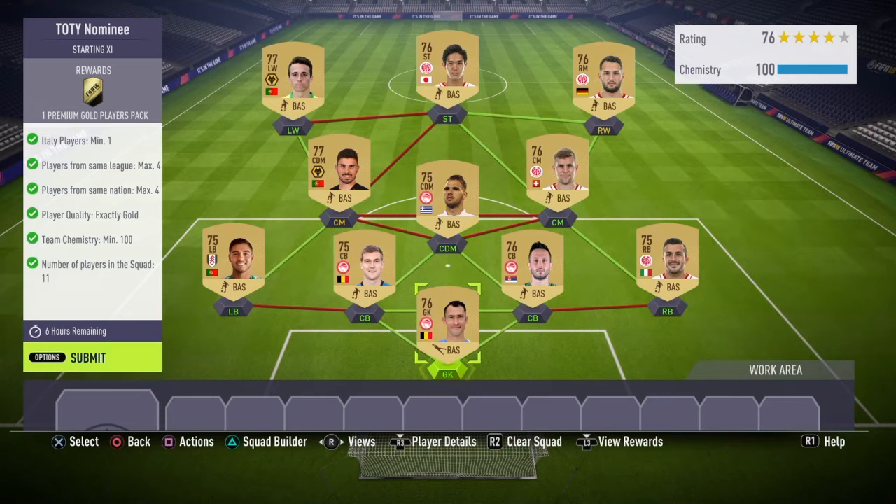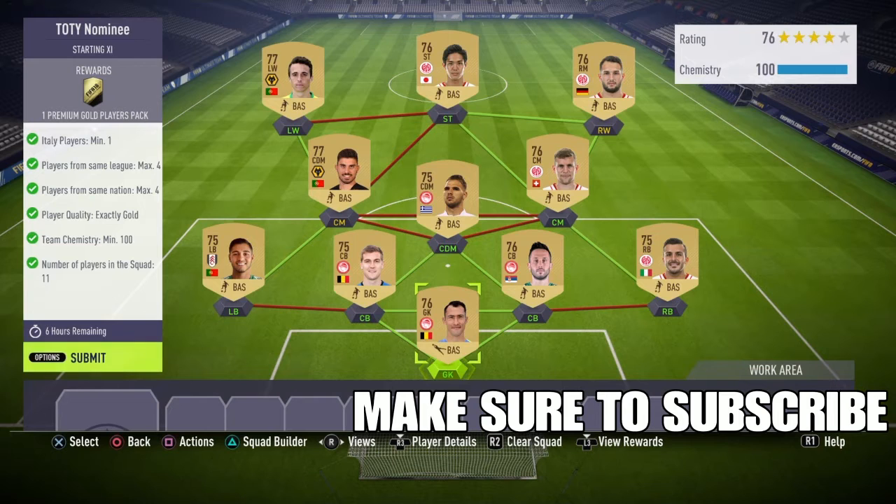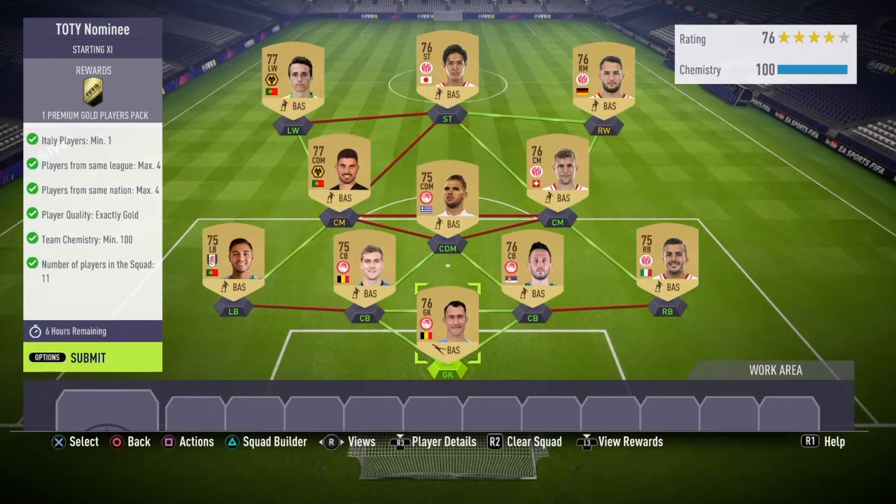This will cost you 4,000 coins to complete, so this is currently the cheapest possible way to complete it. The runner-up cheapest option is 7,200 coins according to Footman, so I spent 4,000 coins to get this squad.